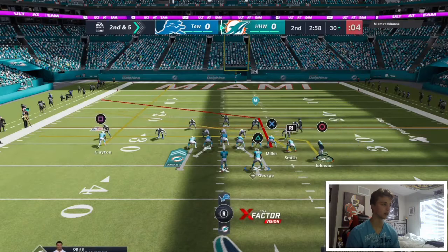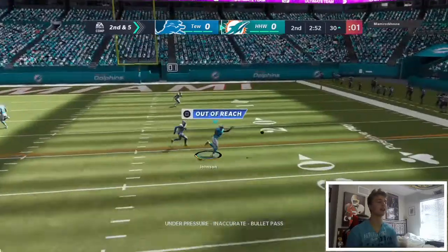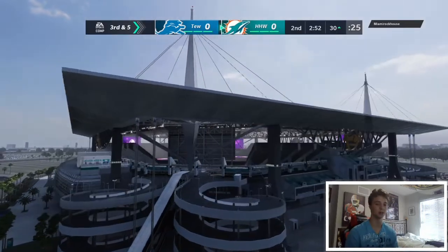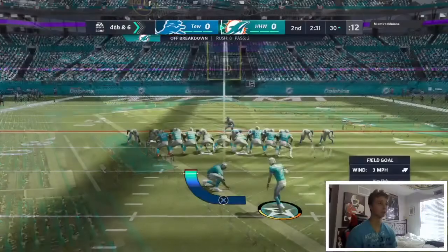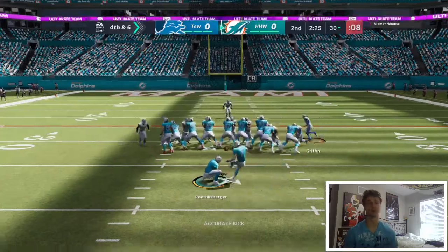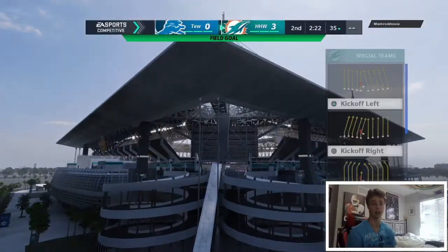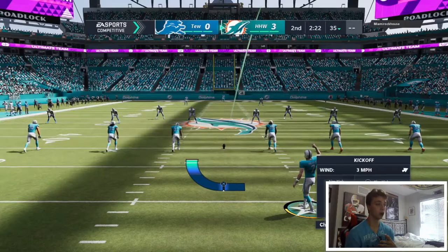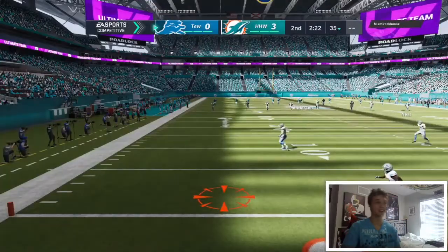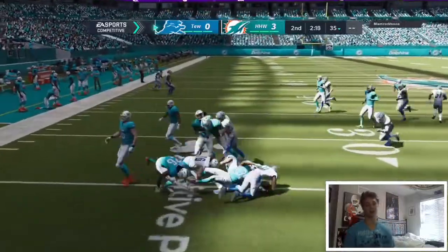Trying to pass with Mark Clane deep, hoping breaking routes can get open — but we get hit as we throw. The pressure gets there before we can go to Andre Johnson on the right. We're in field range so we're taking the three, securing some early points. He got the ball first, so it's good just to get points on the board. If we can get a stop and get the ball right after half, we'll be in really good position. We already converted on a fourth and eight and threw a pick this drive, so we're taking the points.